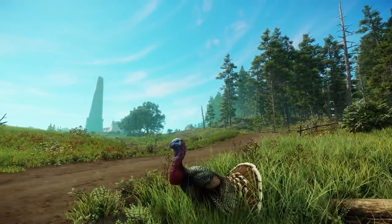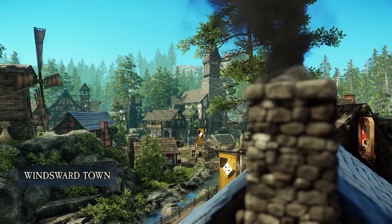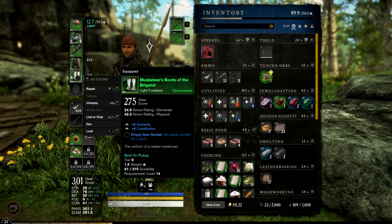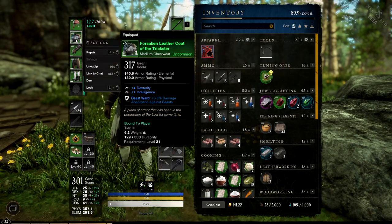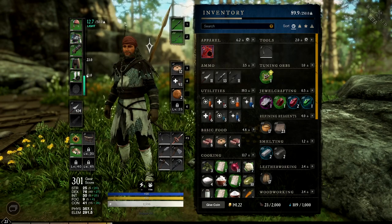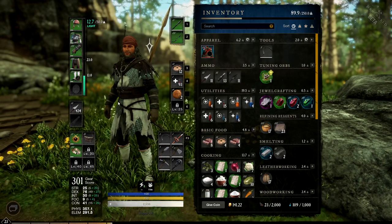I'm going to quickly talk about your armor's weight class while using the spear. In my opinion, the spear works best when you're in the lightweight class category, just for the extra bit of mobility with the dodge rolling and the buffs you get from the weapon mastery tree. All you need to do is have light armor equipped in every single slot apart from the chest plate, which should be a medium, and you will still be in the lightweight class category.